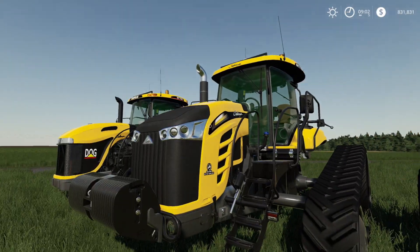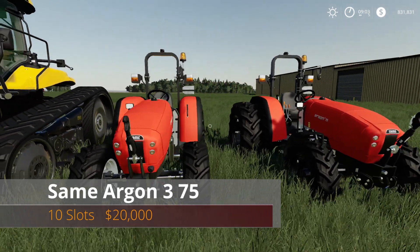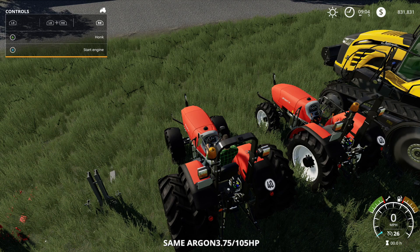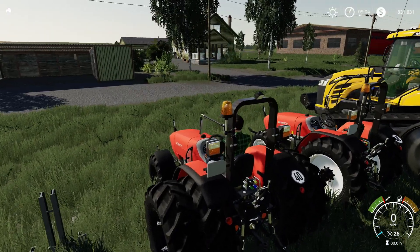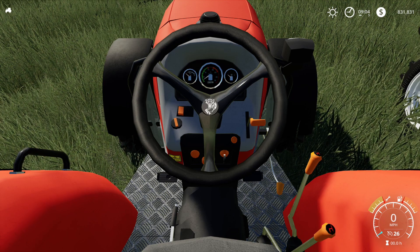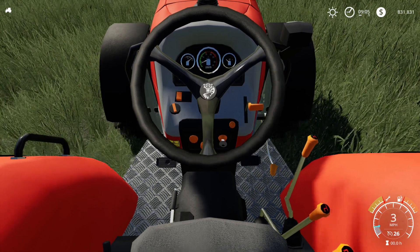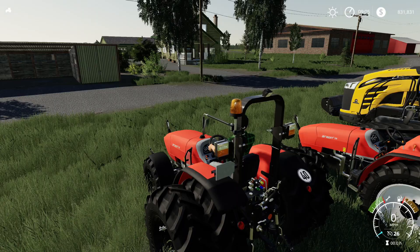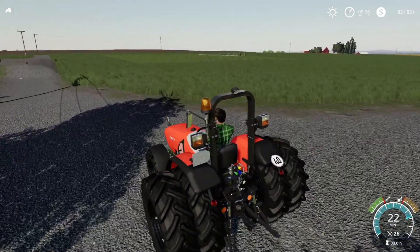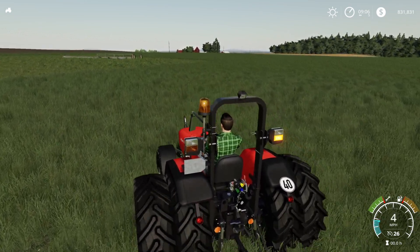The next one is a small tractor — you go from that big Challenger down to the Same Agron 375: 10 slots, $20,000. Let's get in and turn it on. Horn is there, top speed is 26 miles an hour. Look at the key — it moves when you turn it on. Lights and pedal move too. Beacon, three sets of lights, back lights up when reversing, and turn signals.